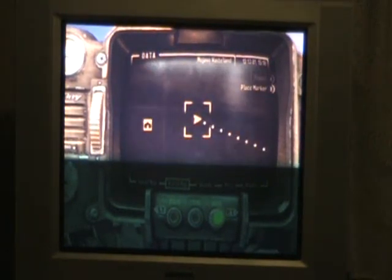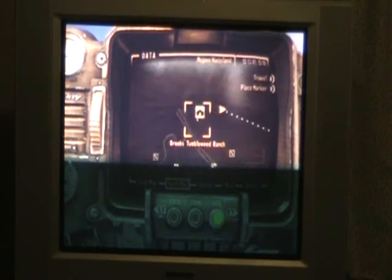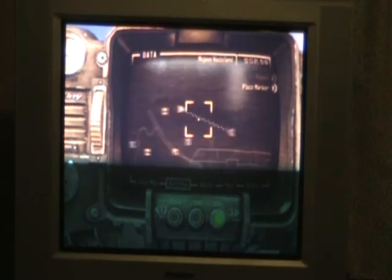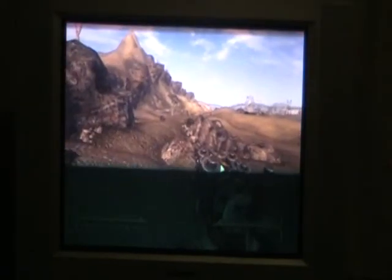Hey guys, haven't done any videos in a while, so I'm going to do some Fallout New Vegas. We're going to be getting the Alien Blaster unique weapon, which is right between these two places here. I can't even read it on the screen — I probably should have thought of that before I used this recorder. Sorry about the dark green spots, it's going to be like that in these next couple of videos. I'm going to try and fix that, but this is the best I can do for the time.